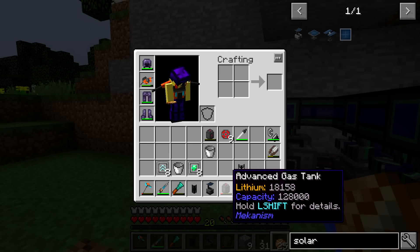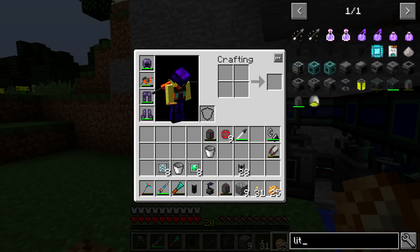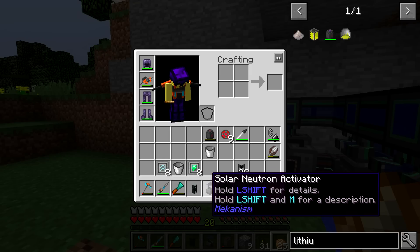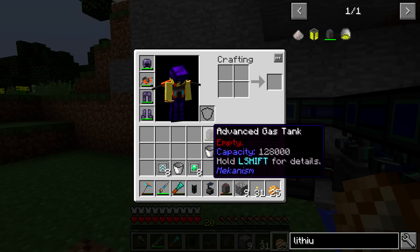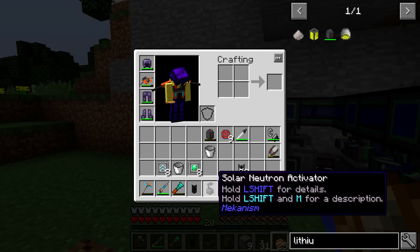Now that we've got the deuterium going, we need to get the tritium going. Off camera I grabbed my advanced gas tank filled with lithium gas. If you don't remember, we made lithium when we needed to make the induction cell for the induction matrix. The lithium dust comes from the chemical crystallizer, which comes from lithium gas, which comes from lithium liquid, which comes from a thermal evaporation plant with brine. You put the lithium liquid from the thermal evaporation plant into a rotary condensertraitor set to decondense, which produces lithium gas — and you can't just input lithium liquid into the solar neutron activator; it has to be a gas.